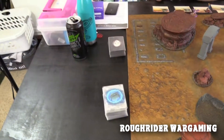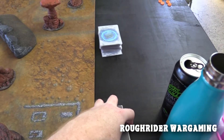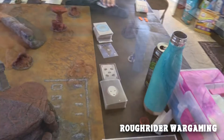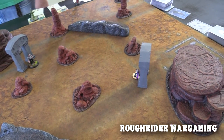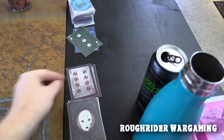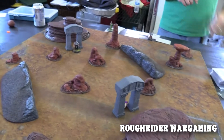Here are our hands for turn one. We're flipping for deployment as part of the first turn. An illuminated and Mr. Graves are the first in the arena. Flipping for initiative - you go ahead and take the first turn with Mr. Graves.